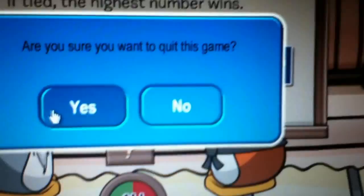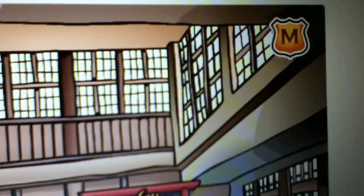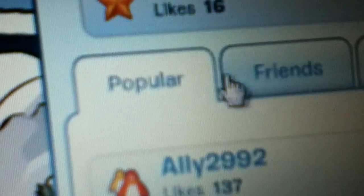Now I will show you how to get to your friend's igloo, like this Piggly one. What you have to do is go on the map, go to igloos, click it, and then you'll see — go click on your friends. It's unpopular but go on to your friends, click that, and you see all your friends. Scroll down to wherever your friends are and then you just find it.